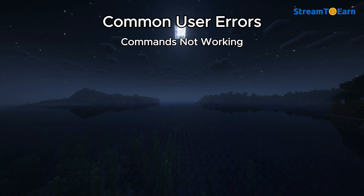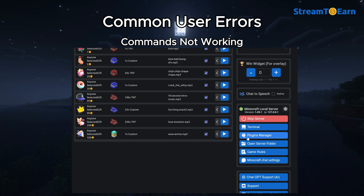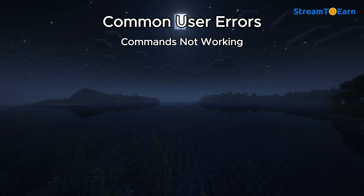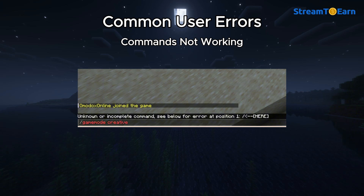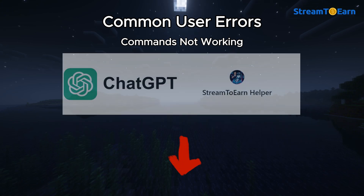Commands not working: The slash bedrock create command isn't working — this likely means you either didn't install the plugin from the Plugin Manager or didn't restart the server after installing it. The slash gamemode command isn't working — this indicates you are not an administrator on the server. To fix this, open the terminal and enter the command op followed by your username. Your username can be seen in the terminal when you logged in. If this doesn't resolve the issue, you can ask GPT for help or reach out to our Discord channel.